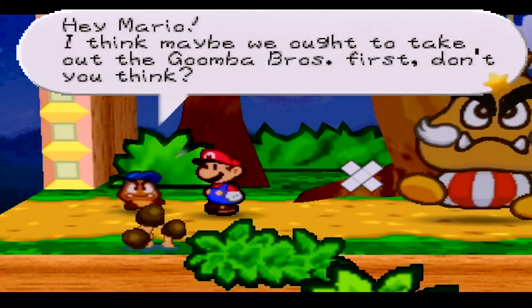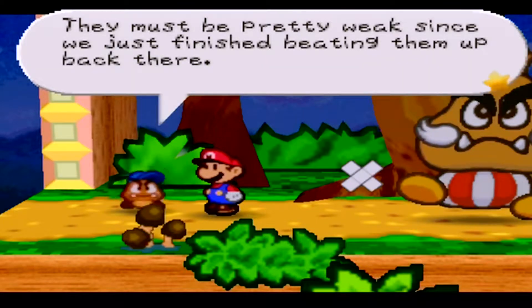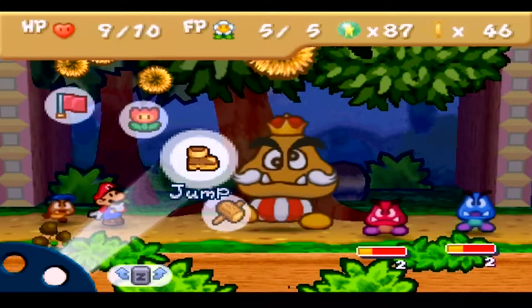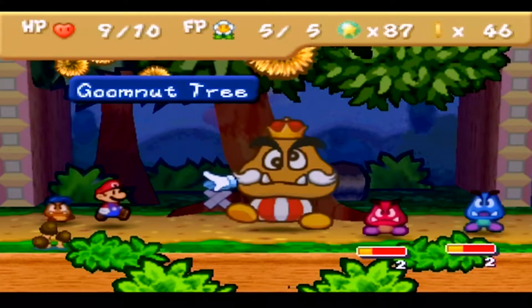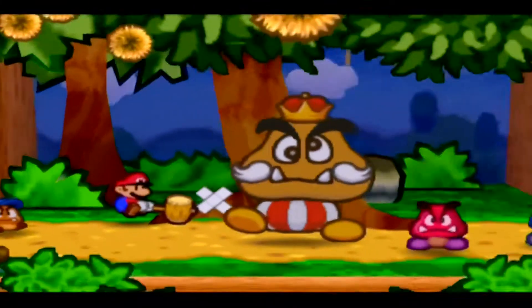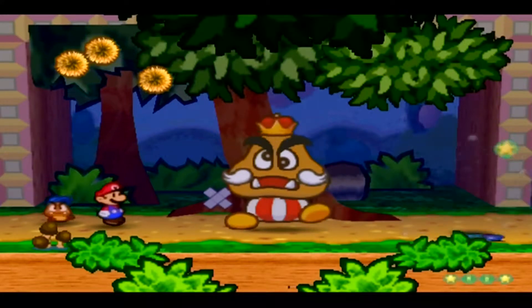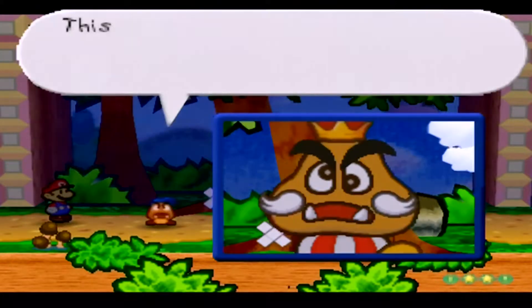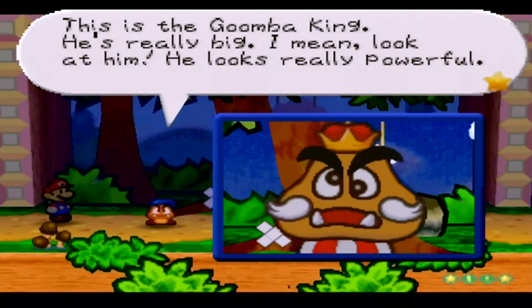Maybe we have to take out the Goomba minions first. They must be pretty weak since we just finished beating them up back there. But if you go over here you can hit the Goom Nut tree and make it fall on their heads — insta-kill! You only get four star points since you already beat them up recently; you don't learn much from beating the same enemies over and over again.